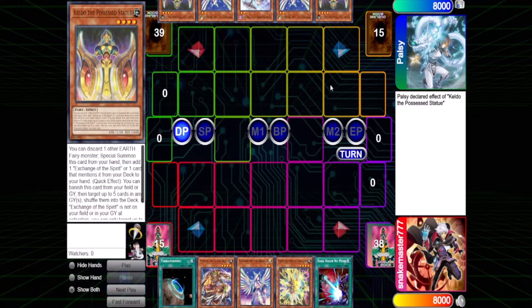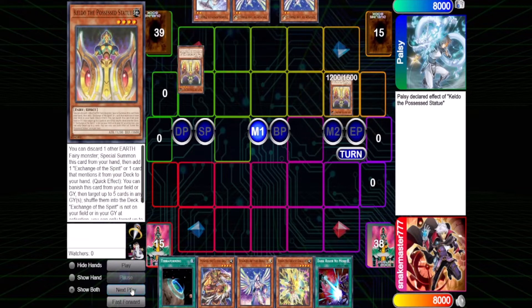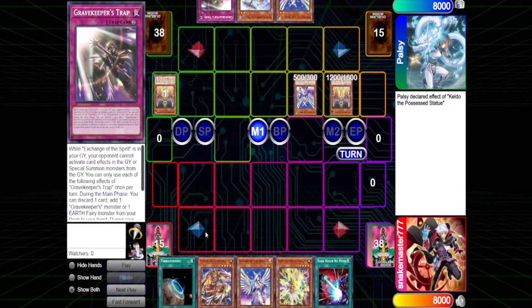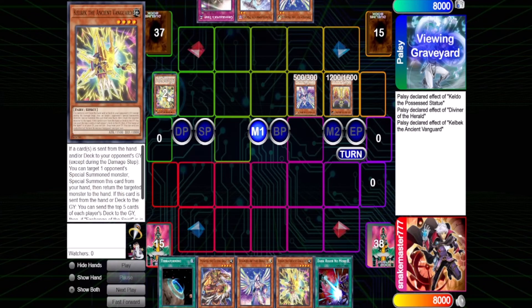My opponent's going first. He starts with Keldo — discard another Earth Fairy, special summon it, and then add Exchange of the Spirit or a card that mentions it, so we can add the Gravekeeper's Trap. He normal summons Diviner. Diviner will send Kelbek, which is a Fairy. So now Kelbek activates, which causes both players to send the top five cards of each of their decks to the graveyard.